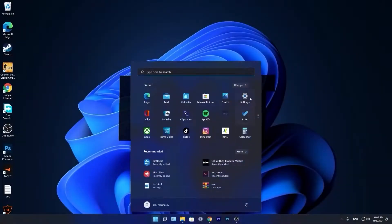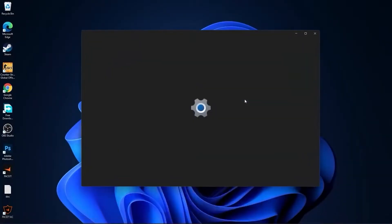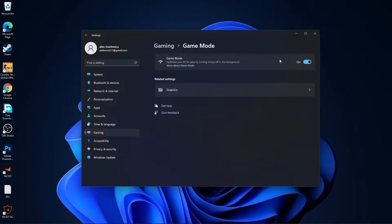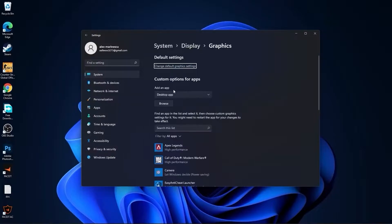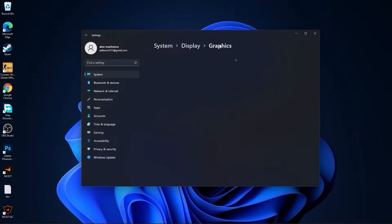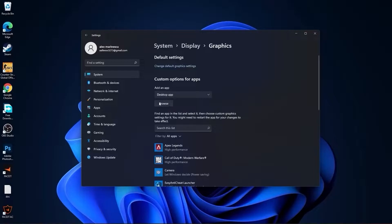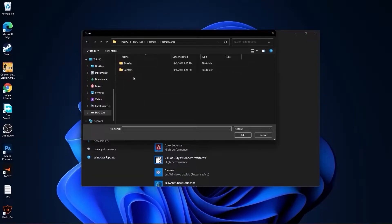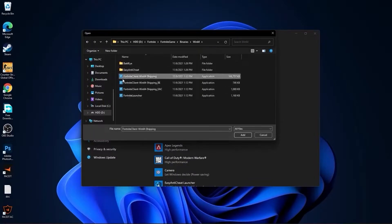Press on the Start menu, go to Settings, then go to Gaming, press on Game Mode. On the Game Mode, make sure you have this on. Then press here on Graphics, press on Change Default Graphics Settings, make sure you have this on. Then go back to Graphics, press here on Browse, and search where you have your Fortnite folder. Double click on it, go to Fortnite Game Binaries, Win64.